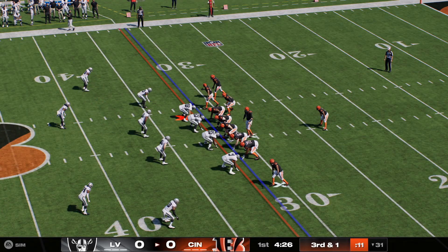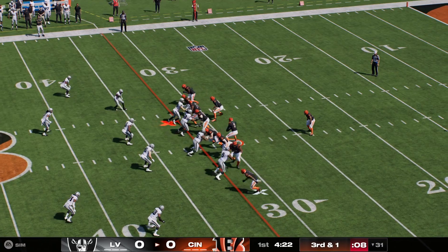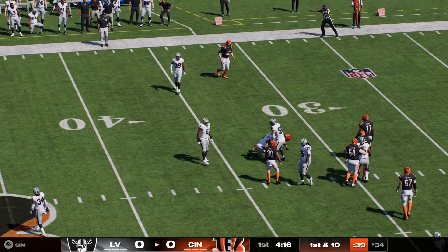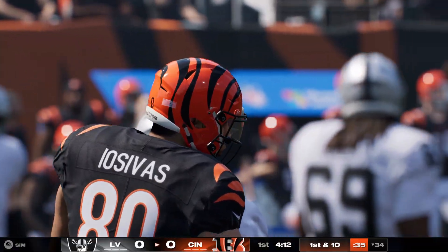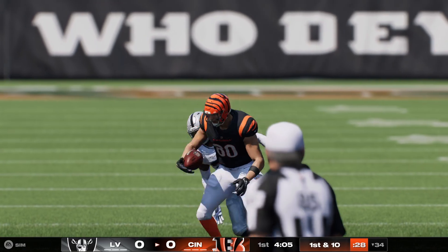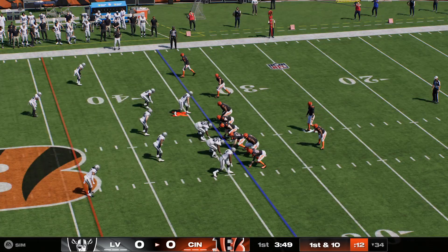They'll look to pick this up on third and a yard. They go play action for Burrow — he's got his man right side, it's complete. It really just comes down to everybody understanding the situation: how many yards do I need to get for the first down? Just make sure at least one of your receivers is past the sticks. That's where he went with the ball, and they're able to convert.